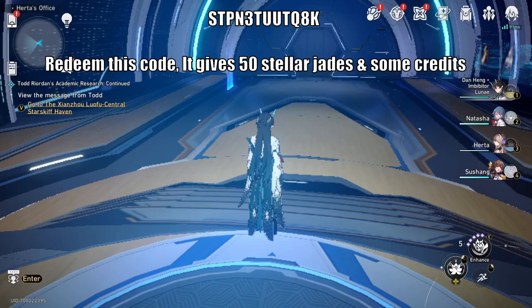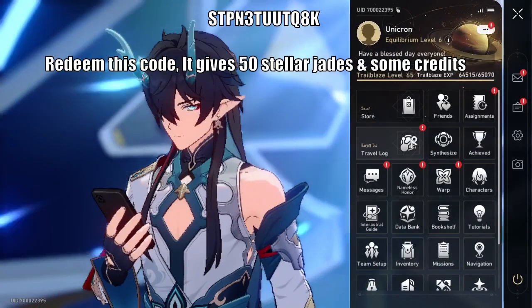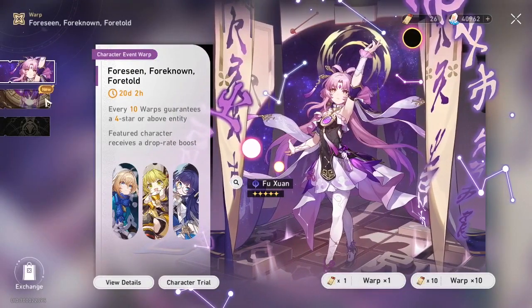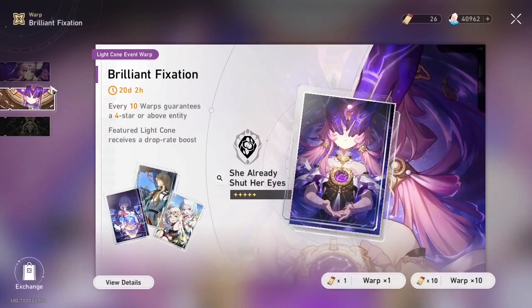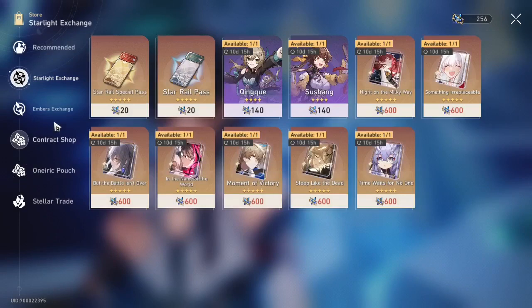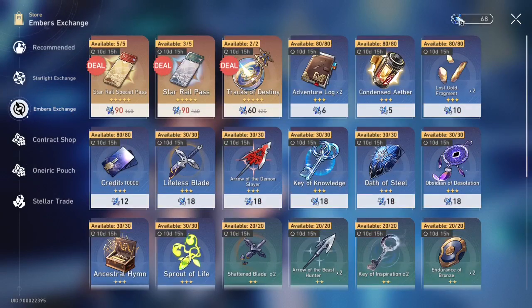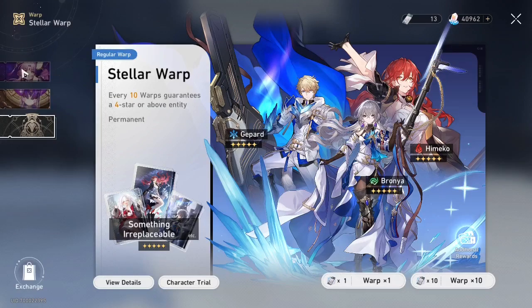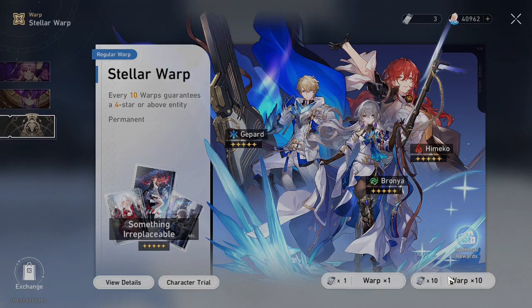Hello everyone, this is GATSAMONKE and welcome to another video. Just recently, if we go to the banners like the FOSCH1 banner, I have just arrived at her banner and her light cone banner. Like usual, I don't have enough currency to get the 10 summons, so from this month's shop I will do some summons until I'm able to get them. Of course I will use the standard banner summons, then I will summon on the FOSCH1 banner, so wish me luck.